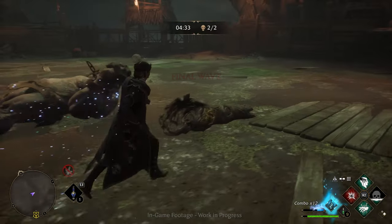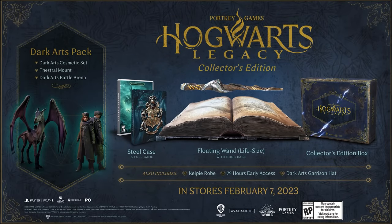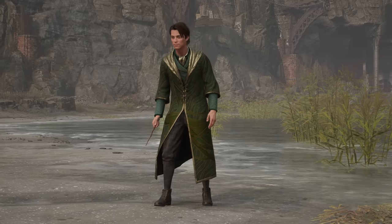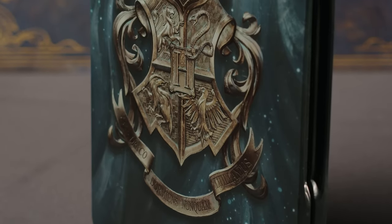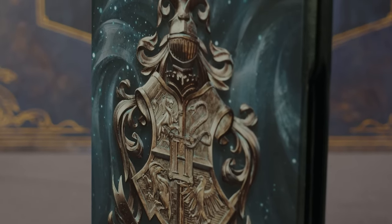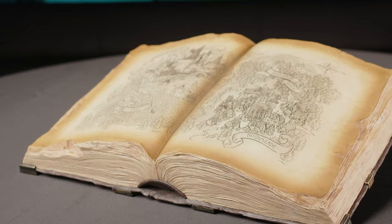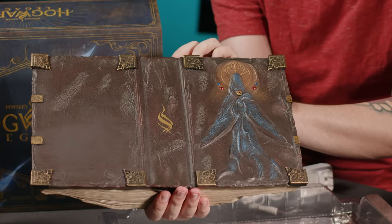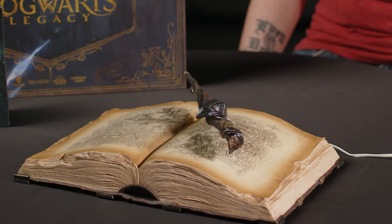Last but not least is the Collector's Edition, which has some pretty cool items. You get exclusive DLC for the Kelpie robe — a green robe with kelp animations on it. You also get a steel case, or an empty case if you go digital. Additionally, you get a life-size floating ancient magic wand and book. The book contains Hogwarts and Hogsmeade maps and artwork, and when plugged into a power outlet it creates a cool levitation effect.